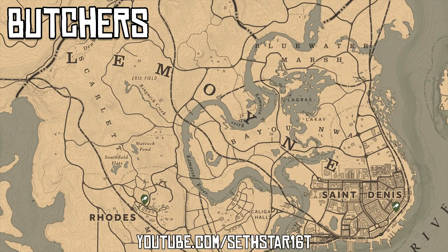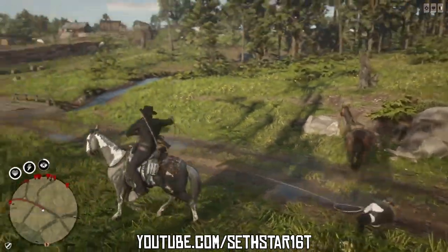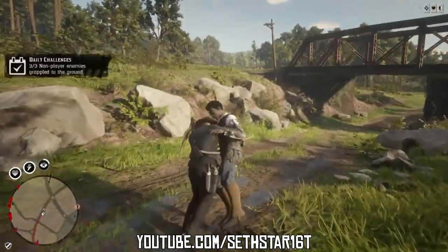Might as well hit the one in Rhodes — that's the closest to the area we're working today. Number 4: Non-player enemies grappled to the ground. Any red NPC will do. The easiest way is to lasso a passerby, dismount, then tackle them to the ground.